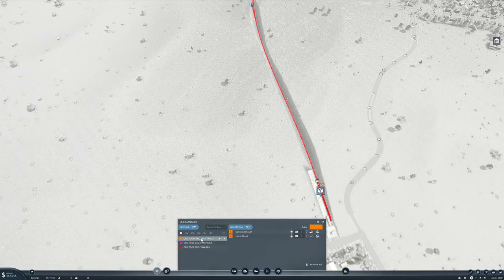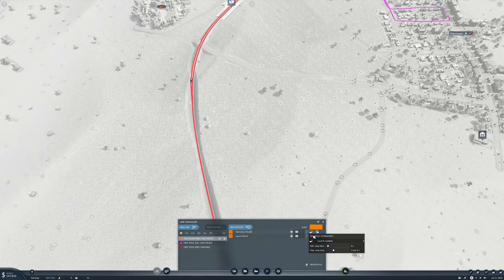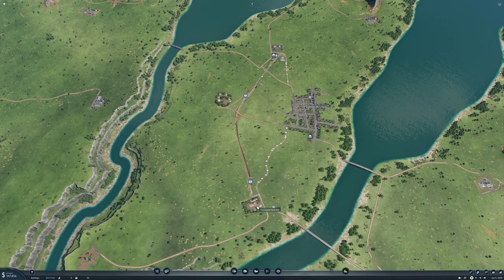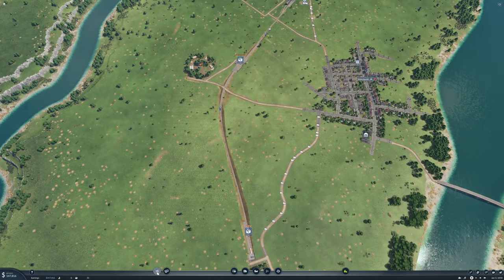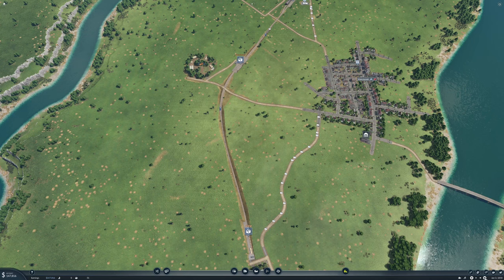Line management: for planks to trucks, we want in Vancouver South a full load, wait forever. On the train line, in Vancouver West we want a full load. For the delivery trucks, in Vancouver Halt we want a full load, wait forever — so that saves a bit of money on maintenance.